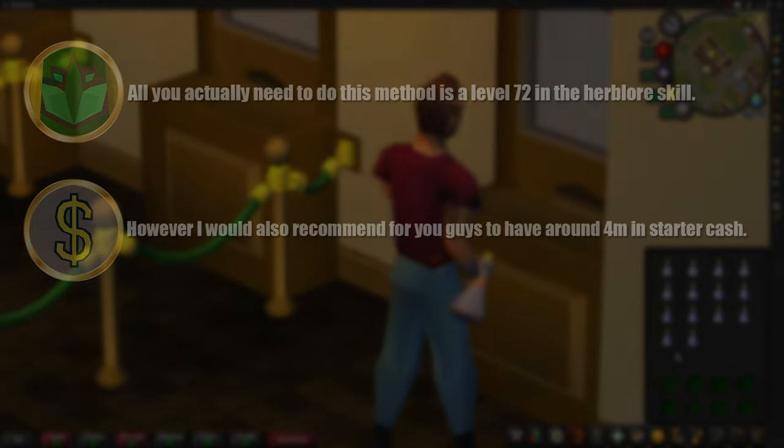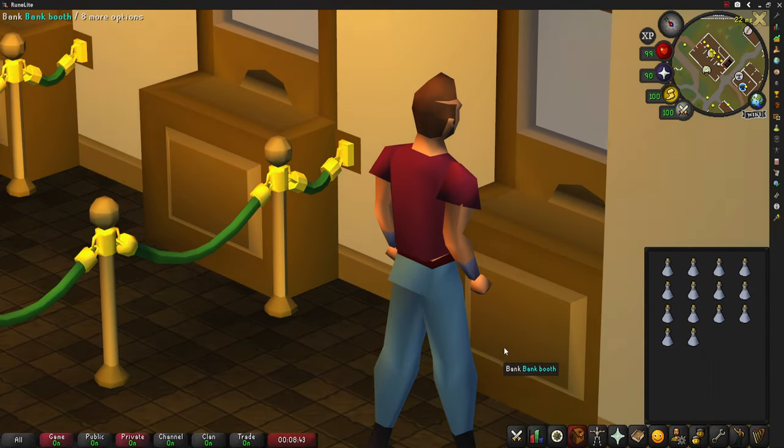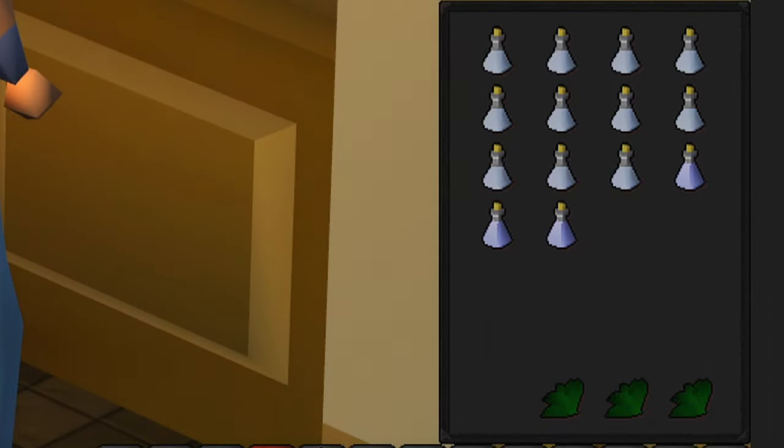Now let's go over my inventory. My inventory layout is straightforward also. All I have is 14 dwarf weeds and 14 vials of water, and all you have to do is use one on the other.